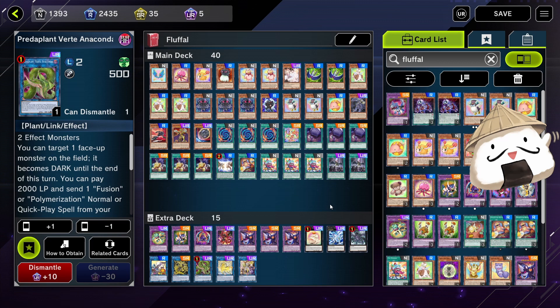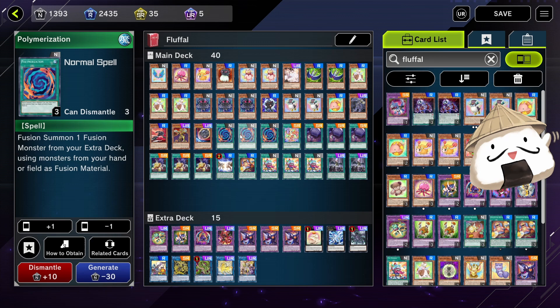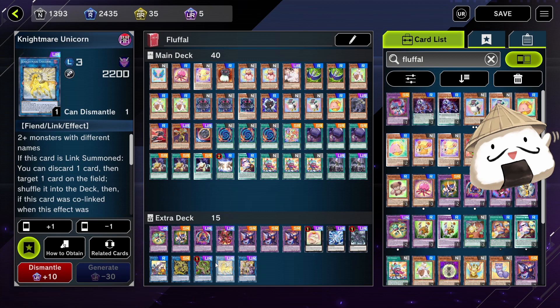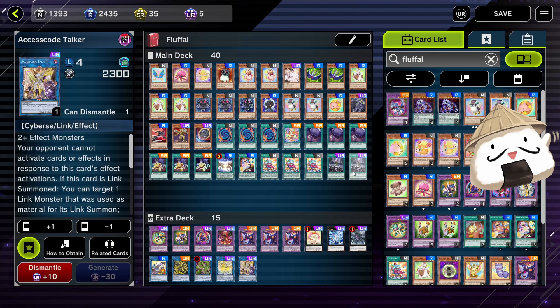Verde Anaconda is really good with Fright Fur Fusion, Fusion Destiny, and sometimes even Polly — to pull a Polly from them if you don't have one. Unicorn is pretty decent to link climb into. And for our last Link 4, we're running Access Code Talker — you can run Underworld Goddess here. We were running Appaloosa before but I find I hardly ever go into it with this deck, so I recommend Access Code or Underworld Goddess for your Link 4.